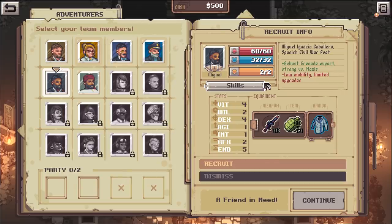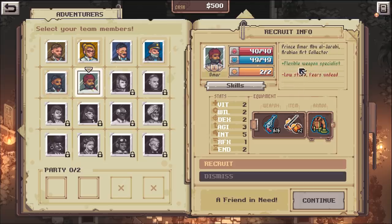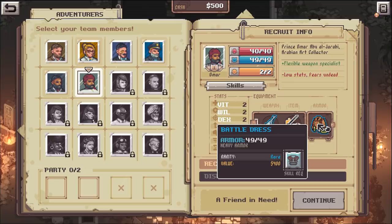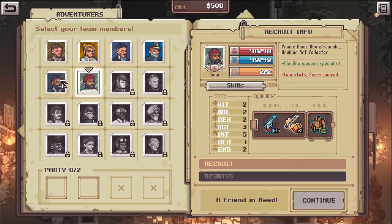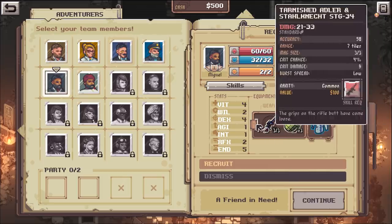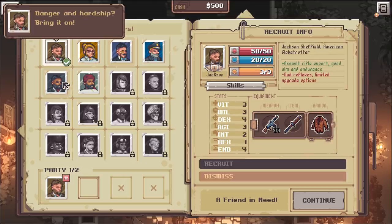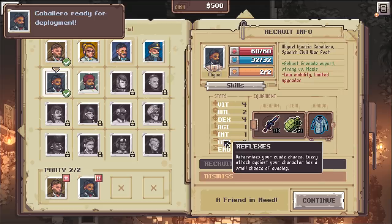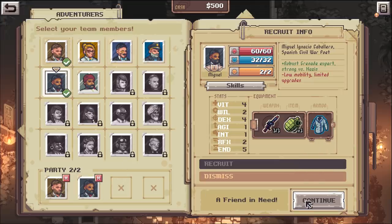There's a skill tree we'll go over as we play. There's also a flexible weapon specialist with a pistol - I don't love a pistol, but needle and thread is pretty cool. So we can go with the healer, the sniper, or the person with grenades. Let's go with the dude with grenades - bad agility but I don't really care. Let's get Indiana Jones and Miguel. Oh, we could rename these people!